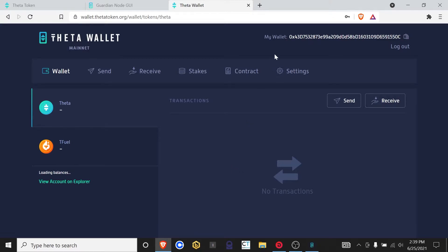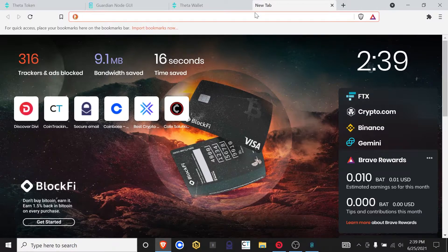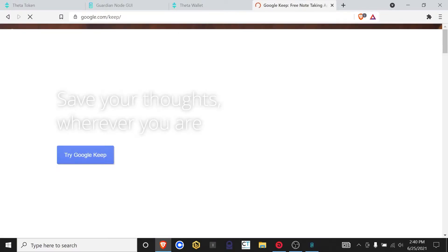So what we need to do now, if you've made a new wallet, you'll have to send the Theta to this wallet, which means you'll need to copy this address, go to your other wallet, and click on send. You'll need to put the new address in the box, enter the amount you're going to send, and make sure that you have some T fuel in that other wallet. A simple trick to share wallet addresses between computers is to use something like Google Keep, which is a note-keeping software that automatically syncs up with your apps.